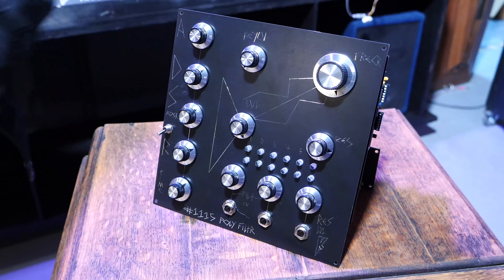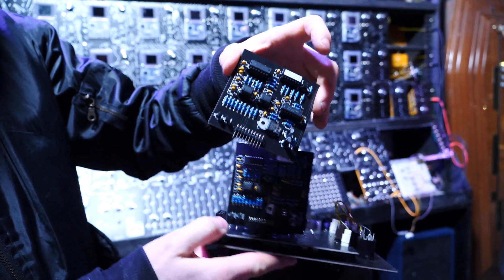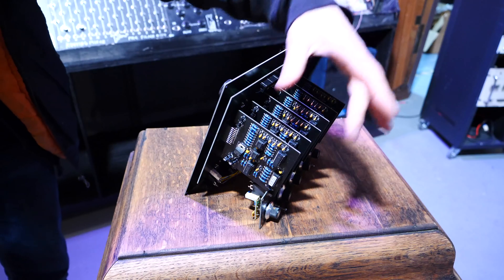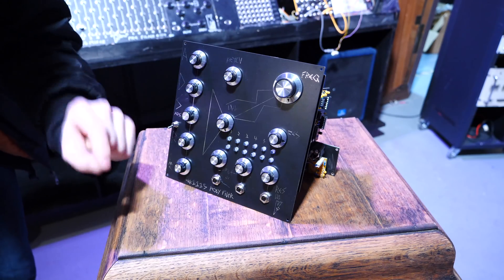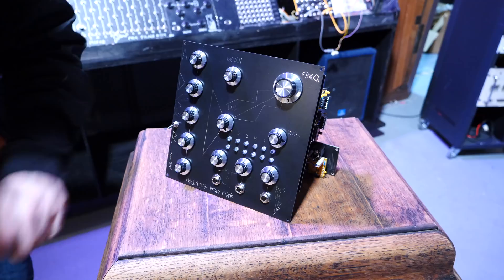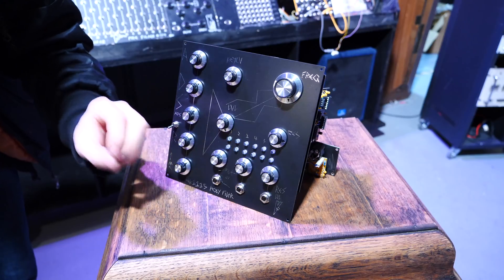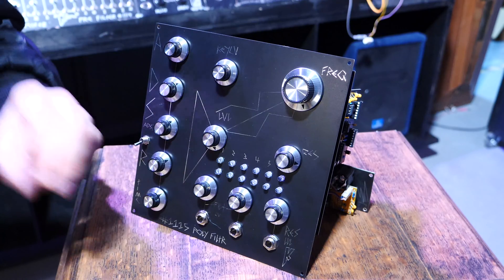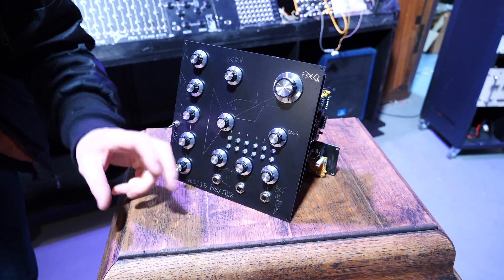But this isn't any envelope generator. If you notice on the back, it has six cards - and it's not a coincidence that there are actually six voices in this Game Boy synthesizer, six rows of eight Game Boys. Each of the separate synth voices has a separate envelope generator, all being controlled at the same time by the same knobs. So they're exactly the same, except they are triggered at different times. This means you get full polyphonic expression, much like analog synthesizers like Prophets and Junos. To keep it simple, all of the same parameters on the different voices are controlled by the same knobs, meaning changes in parameters are quick and easy to do.